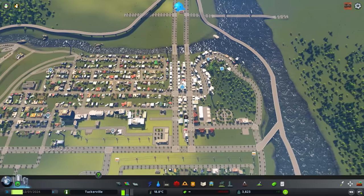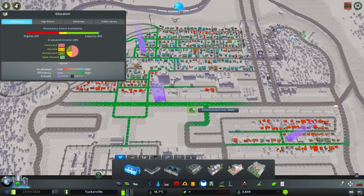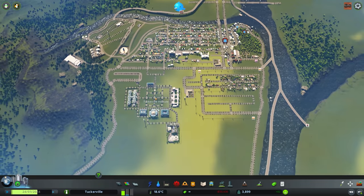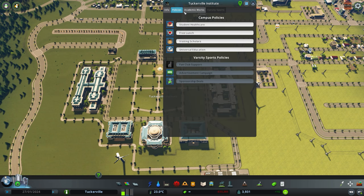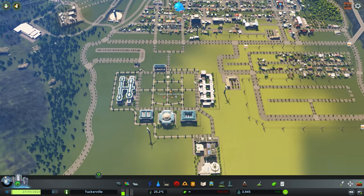They're definitely going to need workers. Not enough educated workers — we have some schools but not enough population yet. 52% of workers are uneducated, 22% educated, 25% well-educated, and 1% highly educated. We've seen better days. I don't think our institute is actually operating. Let's check — campus area info — our attractiveness is 350 out of 200. On our other map it's like 1,500. We have no students right now, which is unfortunate.